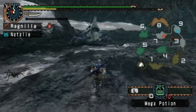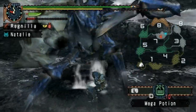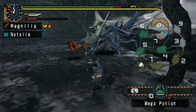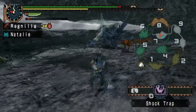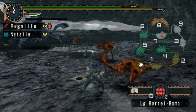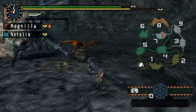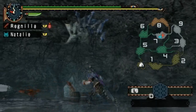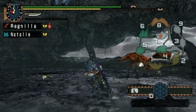Alright, we have our Shogun Ceanataur and the fight is getting underway. Because this guy is a Carapacean — and I can't stand these guys — they are cheap and have a much greater range than they have any right to have. We also have Ioprey here, which are extremely annoying. Don't let them touch you. The plan is to lure this guy into the shock trap and land a bunch of hits on the pincers to hopefully break them.